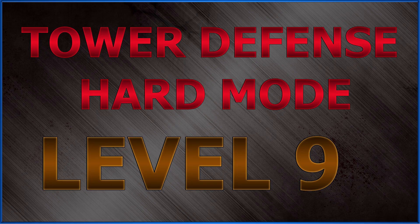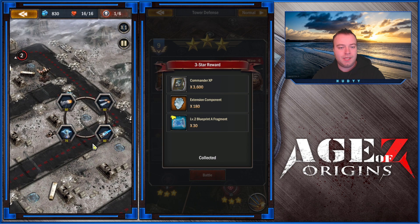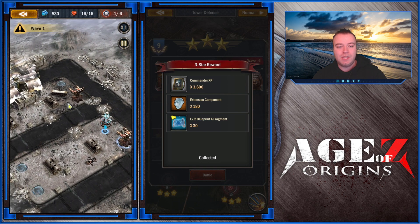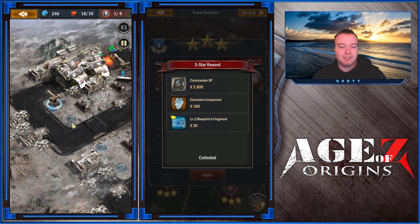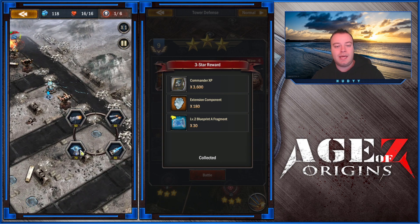Level 9. This level is pretty easy. First, build two rocket towers at level 3, one slow tower that should take out most of your problems, then build laser towers on the edges of both roads — build them to level 2, and that will be enough for the whole game.